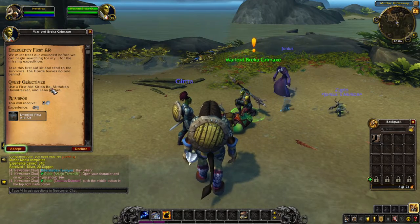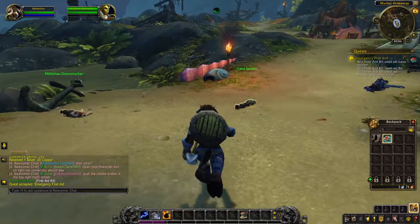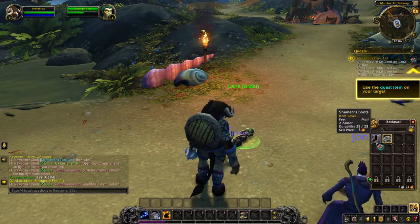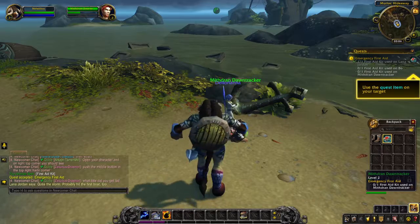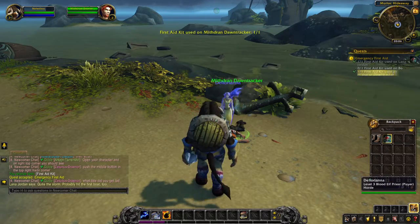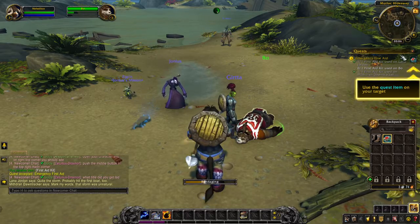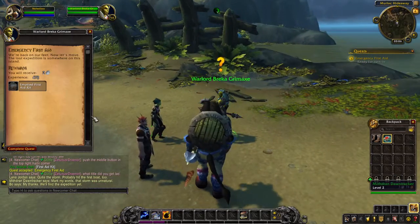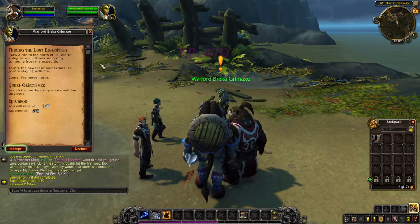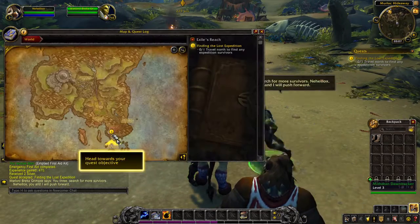We've got to go help our friends - Beau, Miftrin, Dawn Tracker, and Lana Jordan. Click this button - there we are, that's one. Quite the storm, probably hit the first boat too. I should have played a paladin, I would have been great at this. Come here - what's your name? Beau. Yes. There you are. I saw a fire to the north of us, we're going to see if it was a stash. You're the nearest of the recruits so you're staying with me. The map says we go this way.